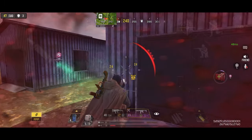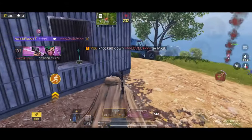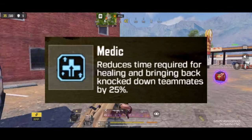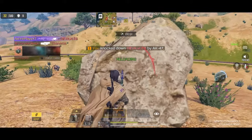I am pretty sure you all are aware about medic's abilities, but if you are not, let's take a quick look at them. The passive ability is called Medic, which reduces the time required for healing and reviving knockdown teammates by 25%. After upgrading the chip, the passive gets a buff — we will talk about that in detail shortly.